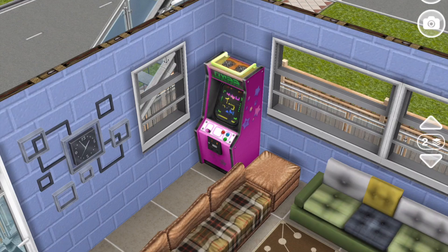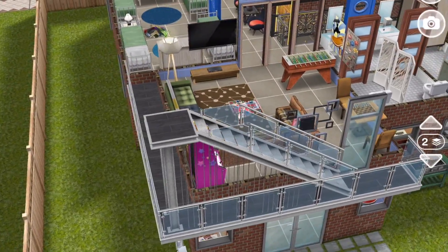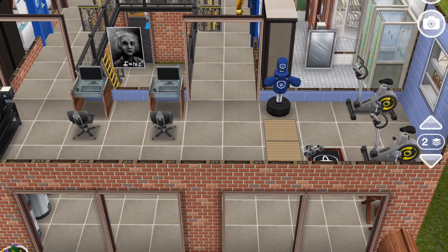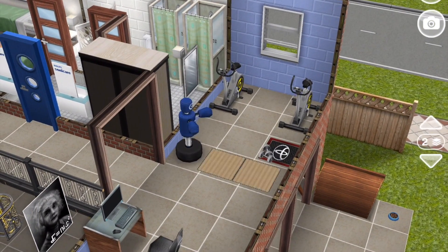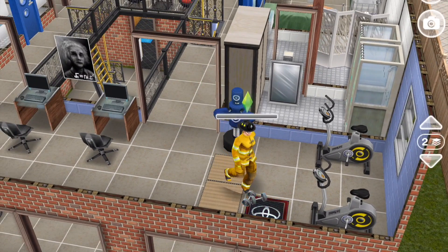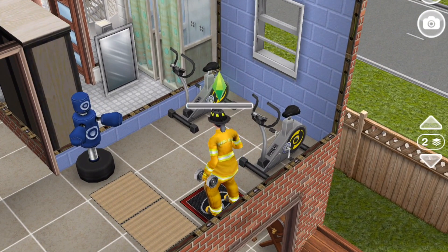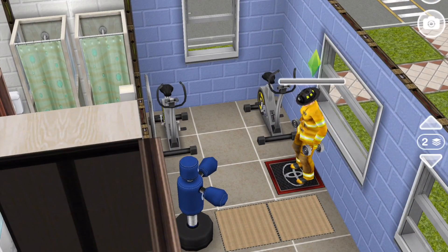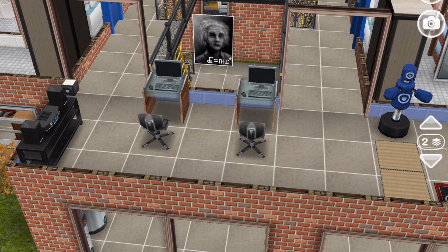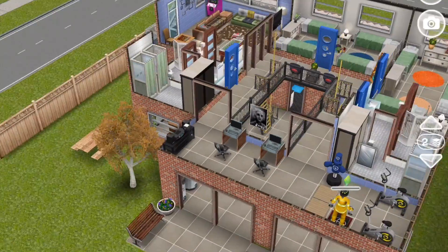And over here is a gym workout area, because firefighters have to keep strong. Technically, this martial arts thing is for pre-teens only, but I thought it would be a cool thing to have in addition to the exercise bike — which is a prize for completing the senior's quest — and these weights, which are just unlocked at a certain level. And then there's also a couple of computers for firefighters to check their email, and a stereo for music when people are working out.